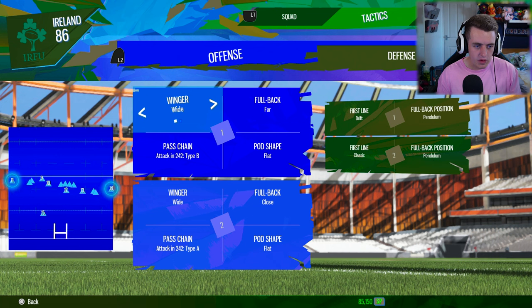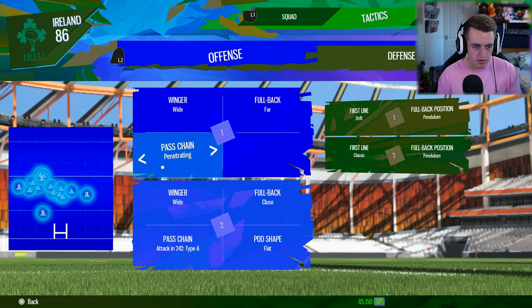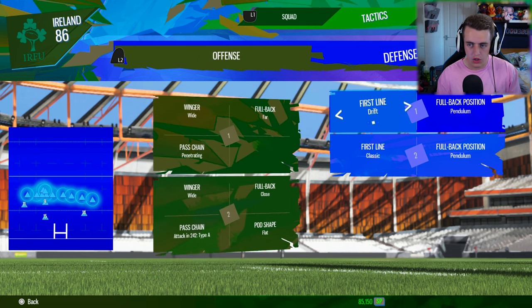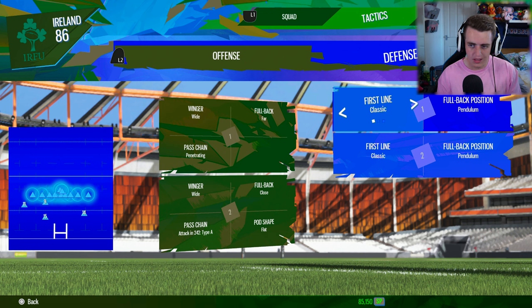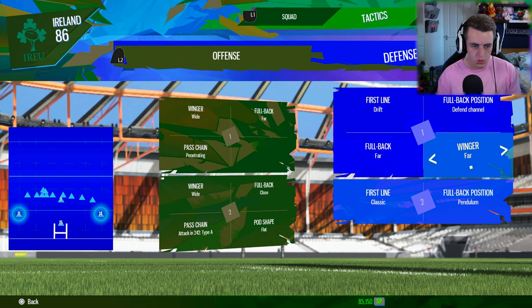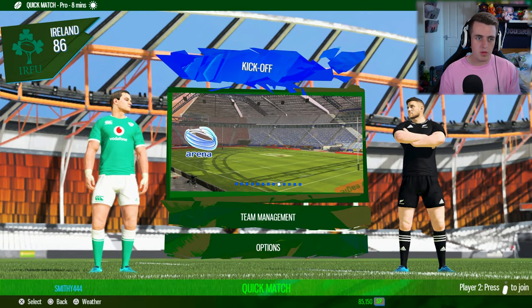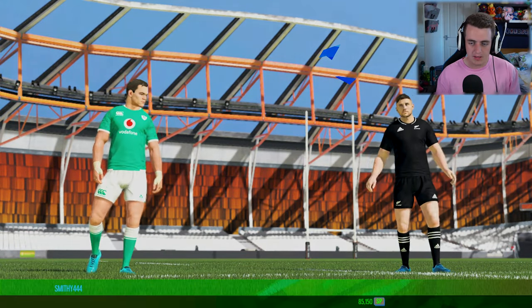I think tactics: wingers will be wide, fullback far, passing chain — we're going to go for a penetrating approach, we're going to penetrate the good old New Zealand defence. Let's play drift, turn the channels, want wingers close, fullback far. I think that's pretty good. We're playing on Protocol T — let's begin.